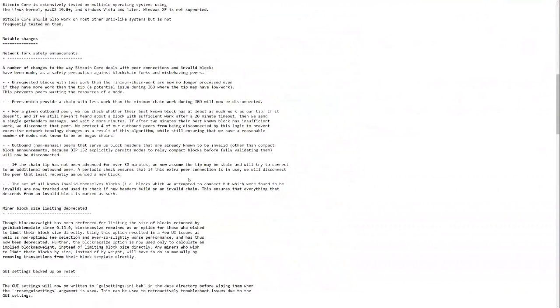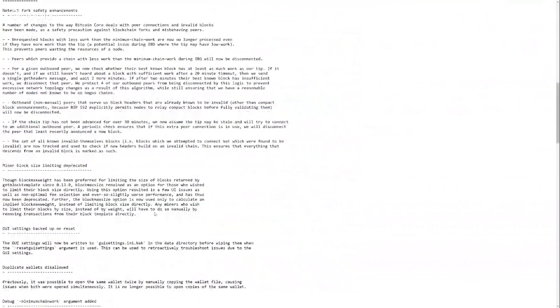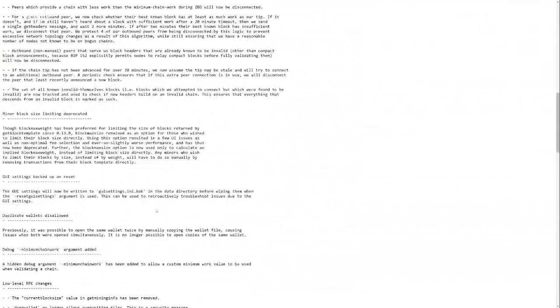Unrequested blocks with less work than the minimum chain work are now no longer processed. Peers which provide a chain with less work — these are sort of network fork safety things, which could matter given what might happen with 2x. Minor block size limiting has been deprecated. Block max weight has been preferred for limiting the size of blocks returned by get block templates since 0.13, but it remained as an option for those who wish to limit their block size directly. That option is now deprecated, so you can still use it until it gets completely removed.